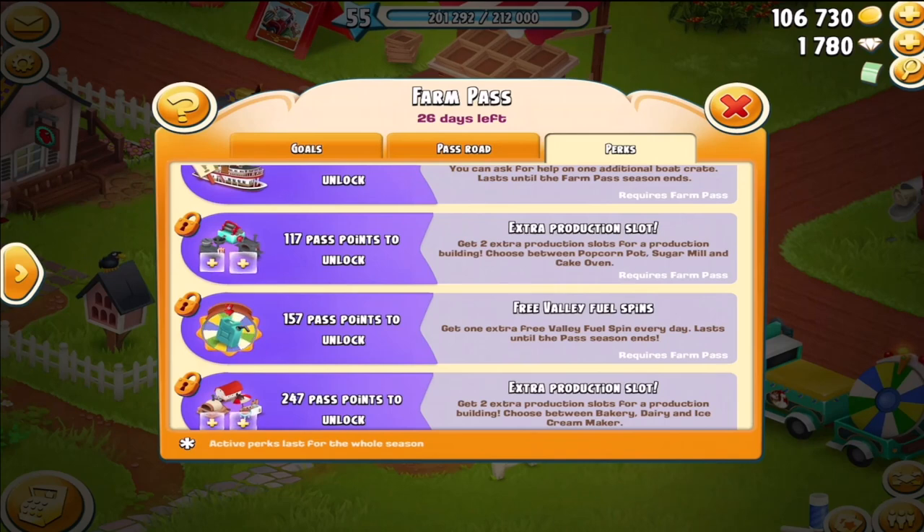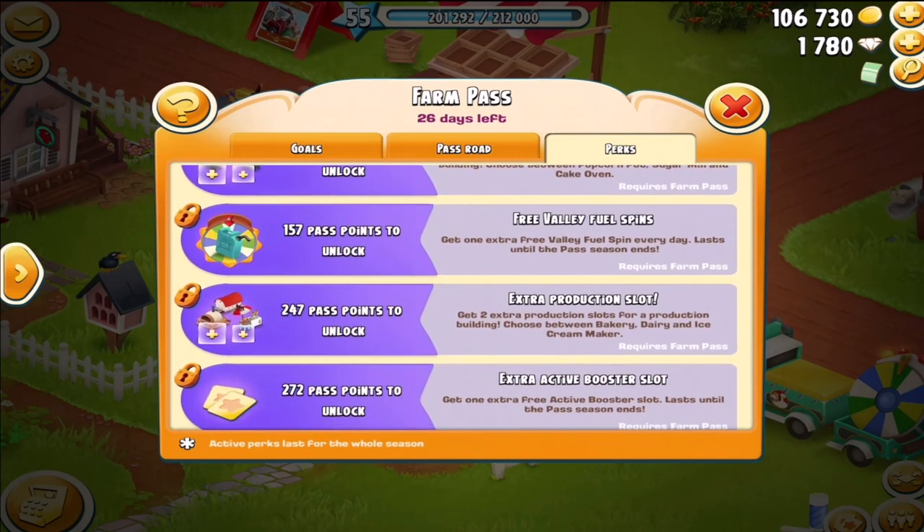Let's say that you have seven slots already open on a machine and you want to expand it — it would cost you 21 diamonds to expand it to eight slots, and 24 diamonds to expand it to that ninth slot. This is nice to have because I like to load the cake oven up with 11 items and go do other things. Free valley fuel spin — we all love this when the valley is active. That means in addition to what you've earned on the sun points, you get one free valley spin.